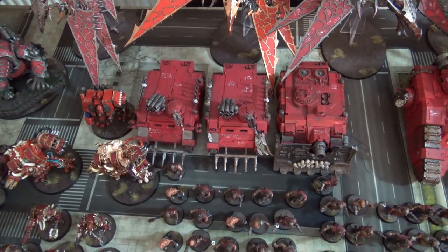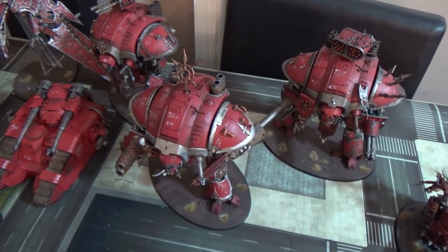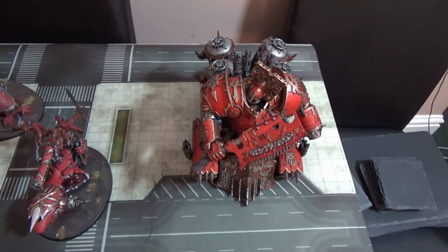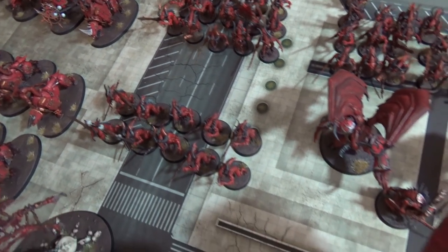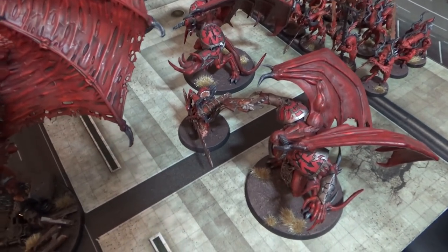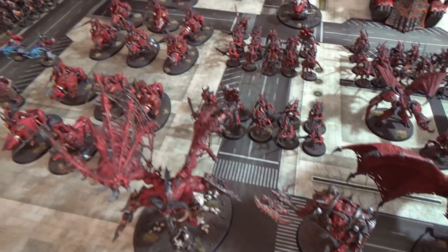We've got some Renegade Knights: three Renegade Knights — one combat-oriented with Icarus Autocannon, one with Thermal Cannon and chainsword, and one with Rapid Fire Battle Cannon, Avenger Gatling, and missile pod. Over here we have a Skull Cannon, the Skull Lord of Skulls with skull hurler and gore storm, three squads of Bloodletters — two of 16, one of 10 — two Daemon Princes of Khorne, one with claws and one with an axe, a Herald, a Greater Daemon of Khorne, Raka the Warfiend, and Skarbrand making his debut appearance.